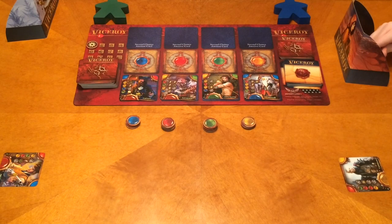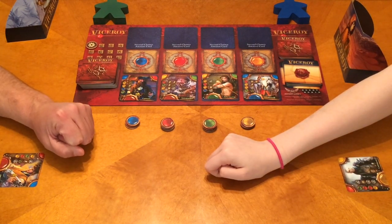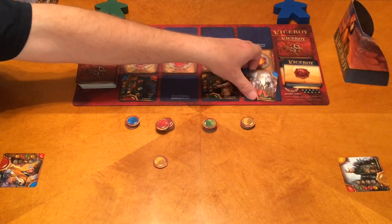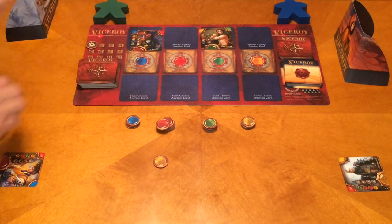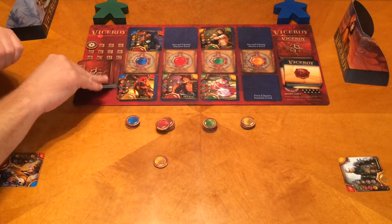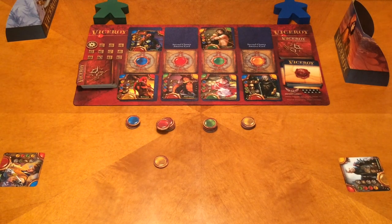We flip over our first auction cards, look at which ones we want, and bid. Megan wants yellow, Tim wants red — no conflict. Megan gets the red, Tim gets the yellow. Those go into our hands. We then move the remaining cards up and put four new auction cards down. Sometimes we forget this step since it's not a normal mechanic you'd do — resetting the board in the middle of your turn.